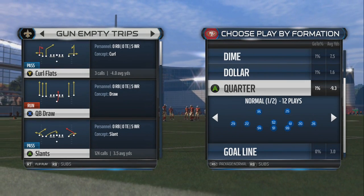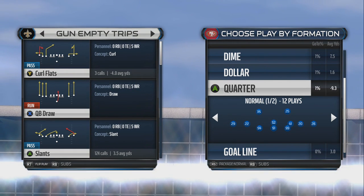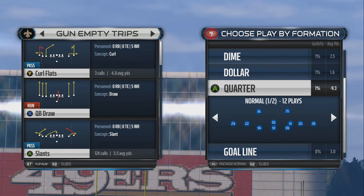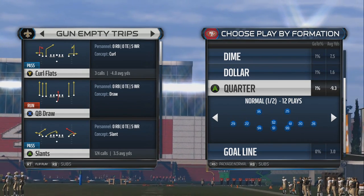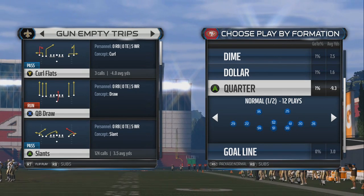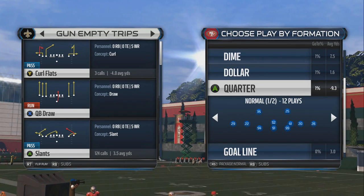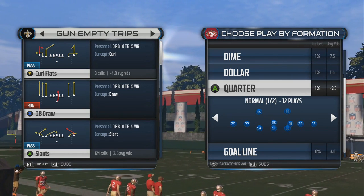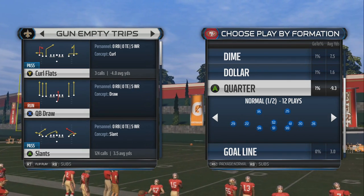Hey, what is going on you guys? Your boy Chaz here with NessGaming, and in this video I'm going to show you guys a nice simple coverage blitz sending only three guys out of the Quarter Normal formation. Just know that this is a play you're only going to want to use in a passing situation — if you know your opponent is going to be passing the ball, it is not going to be good at stopping the run at all, and you can only do it if your opponent is in Gun or Pistol.